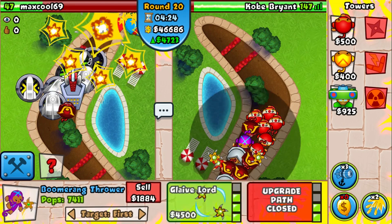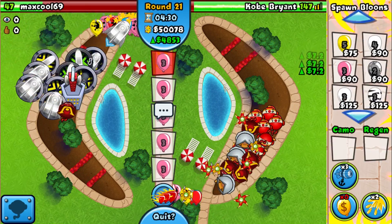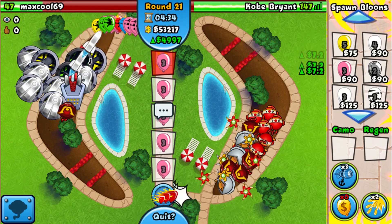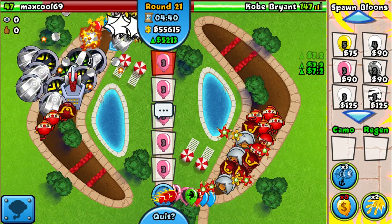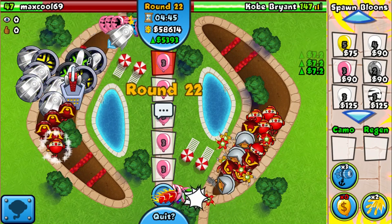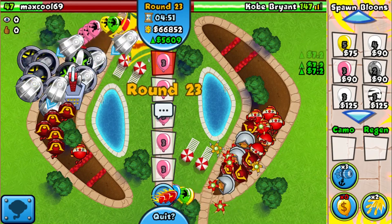We're kind of just showing him that we're building up some defense — to scare him from sending anything big. He's going for a bunch of those guys now. I'm not entirely sure if that's gonna work out for him. With the Village ability that could be a pretty good loadout, so this might actually go late game — which is pretty much the reason I chose the Big Balloon Slow.